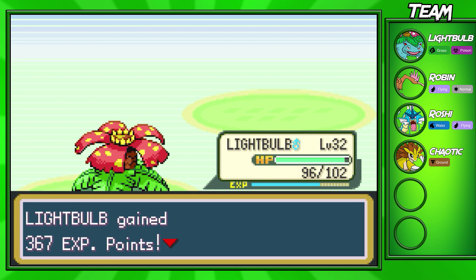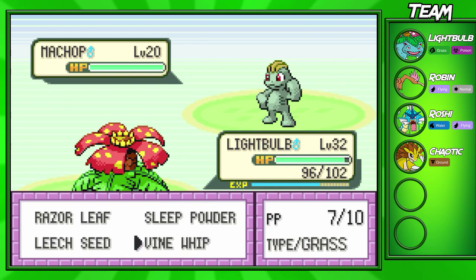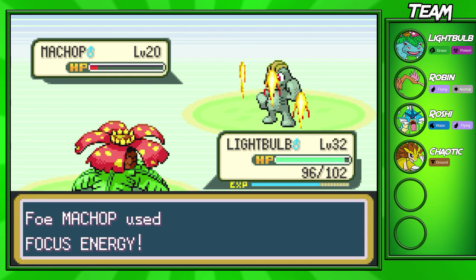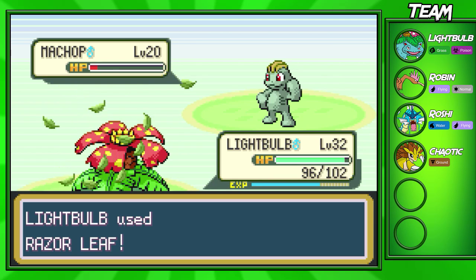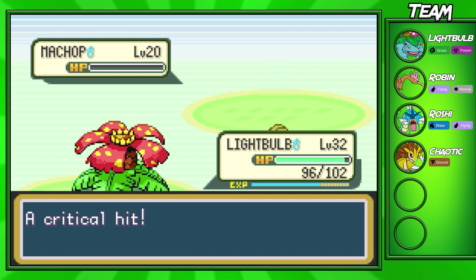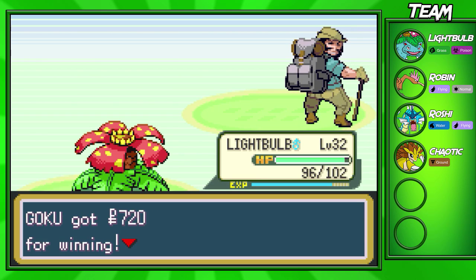The only Pokemon I really think you would have troubles with is maybe the Growlithe and maybe the Onix on this route. He's going to send out Machop now — Machop's going to live with a little bit of HP. He uses Focus Energy, wasting a move — and now he's dead. Machop goes down. Lightbulb won't go up a level, but that's fine because we are a final evolution and Lightbulb's already a little over-leveled.